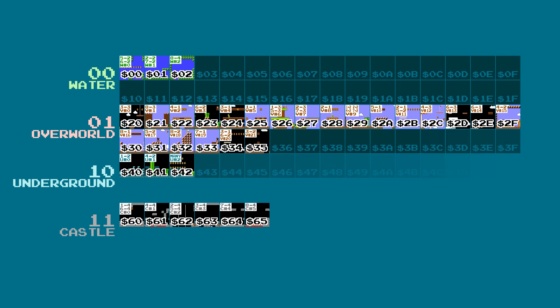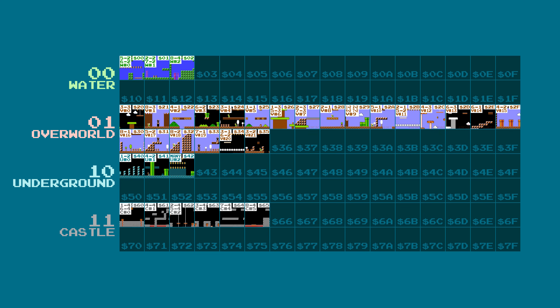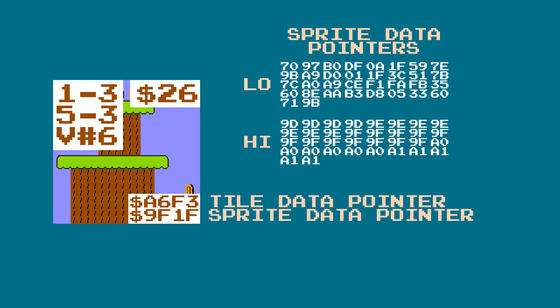An interesting question would be: what about all those other IDs that aren't assigned to levels? What do they do? To answer this, we have to look at how the level pointers are stored in the game's ROM. There are actually four separate pointer lists — two for all of the levels' tile data, and two for all the levels' enemy and sprite data. The level pointers are 16-bit values, and to simplify the code, the upper 8 bits are stored in one list while the lower 8 bits are stored in another list.